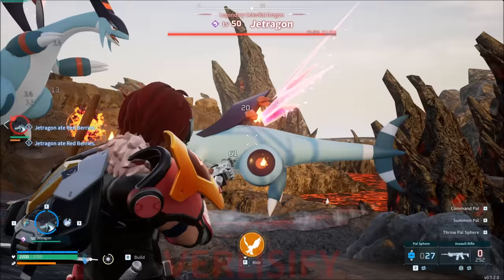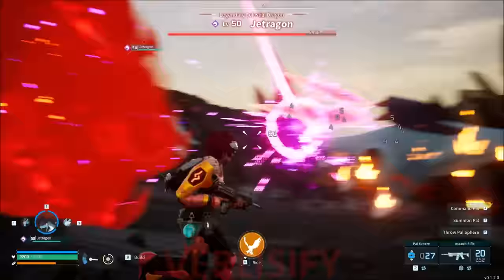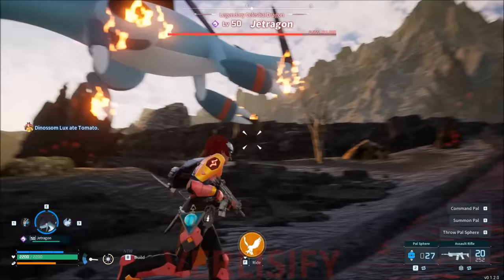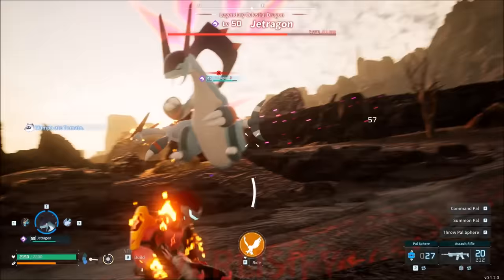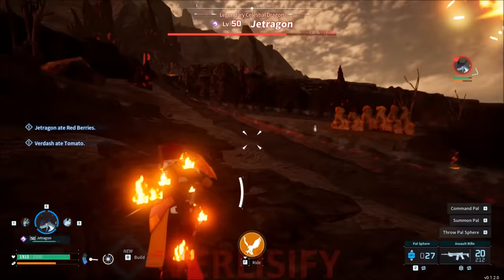Now depending on your settings, a legendary pal fight is no joke. You're going to need to be high level, your pals are going to need to be high level. Preferably you want super effective coverage, but you can also change the settings. I take less damage from pals, and I do have a 1x damage multiplier, so you can see the fully automatic assault rifle just barely chipping this thing. You need headshots, you need to be going for the damage, you need to be dodging, and you need to make sure all of your gameplay is clean. Also don't tumble into lava and stuff.